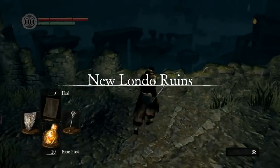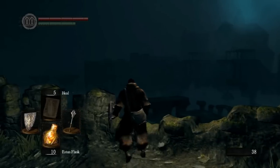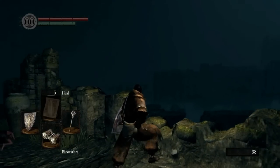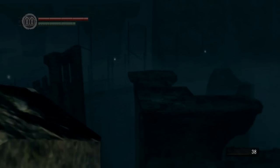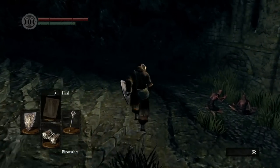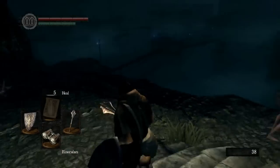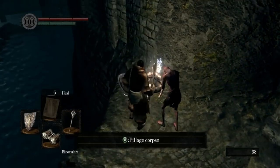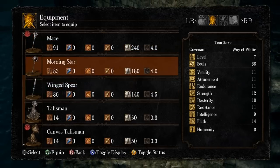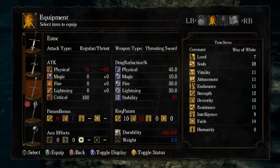These are the New Londo Ruins. There's quite a lot of items you can get over here, but the area doesn't start in proper until we cross that bridge over there, which we'll be doing in a moment. Over here, this guy's friend has an Estoc, which is a thrusting sword. Thrusting swords are like spears in that you can use them while blocking with a shield.